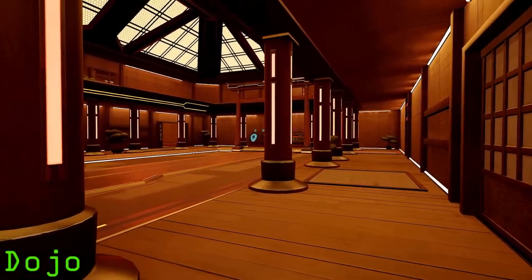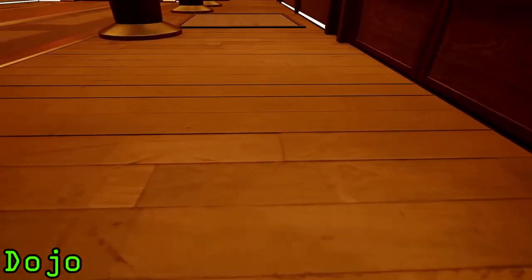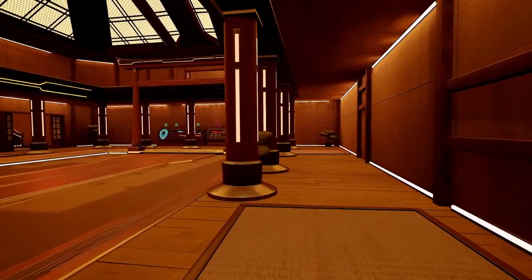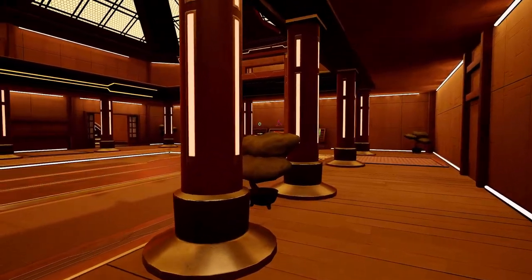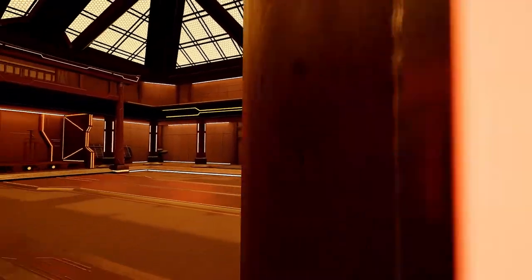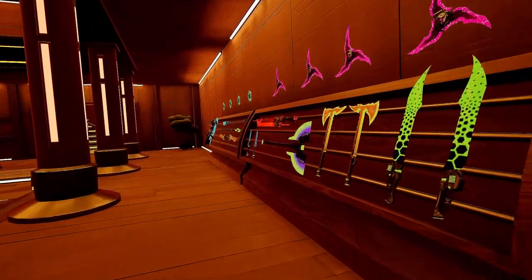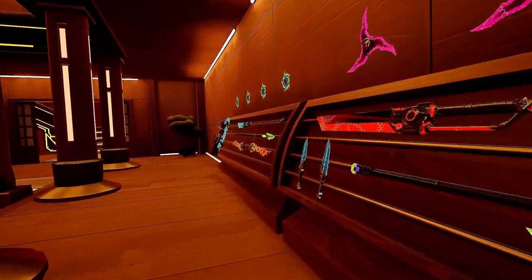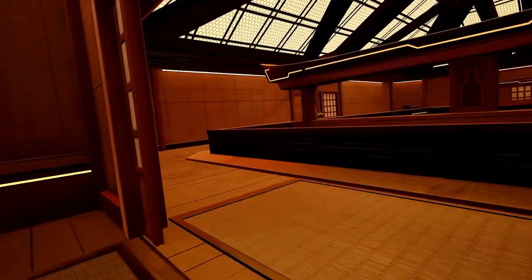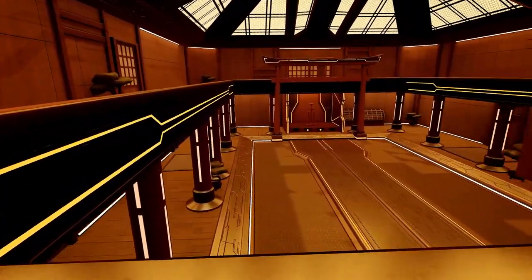The next map is the Dojo — a very simplistic map that offers a large room for 1v1s and getting used to the combat of SOG. Not many game modes can be played here though, as it's not really designed for modes such as capture the flag and whatnot, but the map is perfect for practicing, training, and hanging out at. You'll find a weapon rack filled with all the weapons of the game on one side of the dojo, as well as a dedicated weapon rack just for the new katana weapon — more on that later. There is also an upstairs balcony where you can get a great view of the first floor dojo arena.